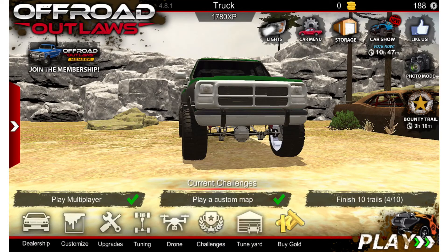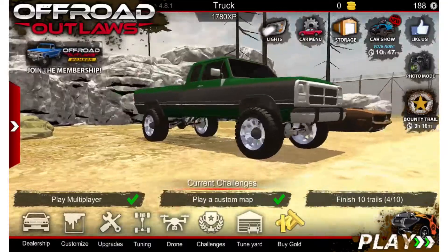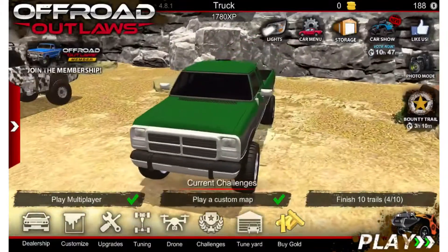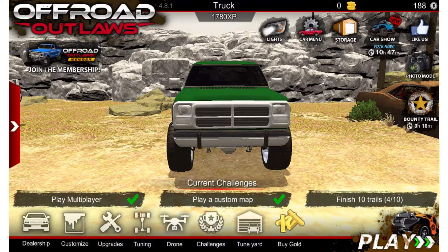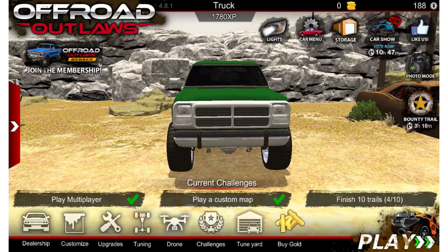Hey guys, today I want to make a quick little hacking video — the first video on my gaming channel, technically the second. As you can see, I have Whistlin Diesel's first-gen Dodge. Don't forget to go subscribe to him. If I hit car menu, it says $313 repair, and if you look at my money I have zero gold and $188. So if I were to go and repair it, it shouldn't work — should it? Well, guess what: in the newest version, if you click on it, boom, it works!